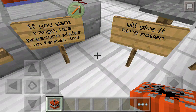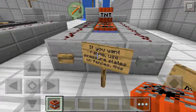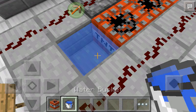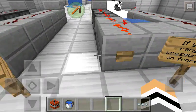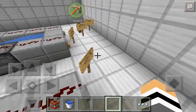If you want range, use pressure plates on the fences like this — gives more power. Like this. I've removed the water for some reason. Alright, let's try this out, let's do this. Bam! Did it work? Oh, that's pretty nice.